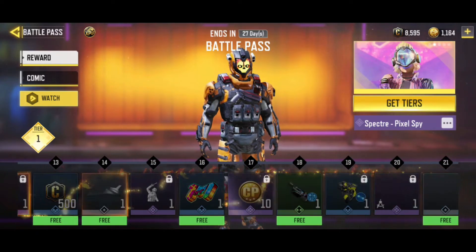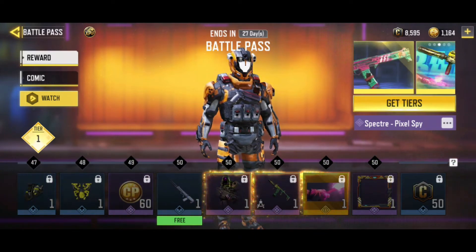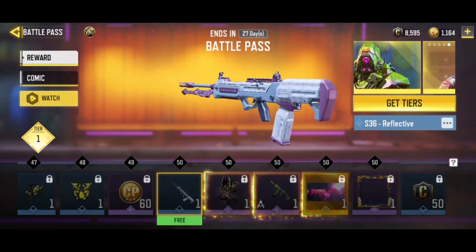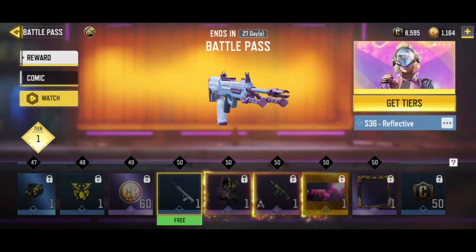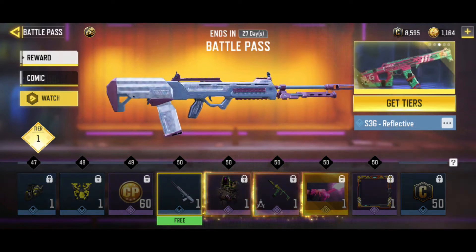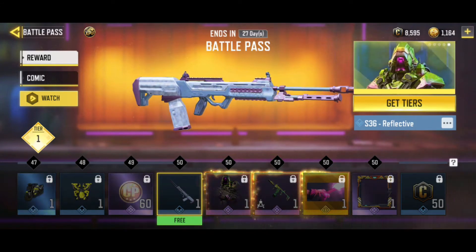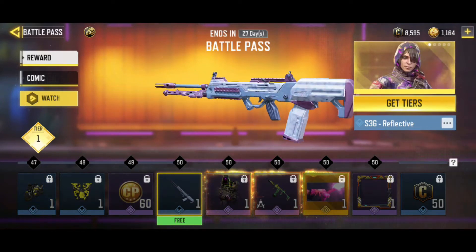Ang pinakalas na reward na makukuha natin dito for those who did not buy the Battle Pass — ito yung free: S36 Reflective. Retro style din siya. Yeah, S36 is a good gun before, actually. Ginagamit siya ng mga camper, to the point na nagiging memes nila sa Reddit ng Call of Duty Mobile. I think hindi ko lang sure kung anong season siya nagsimulang ma-nerf.